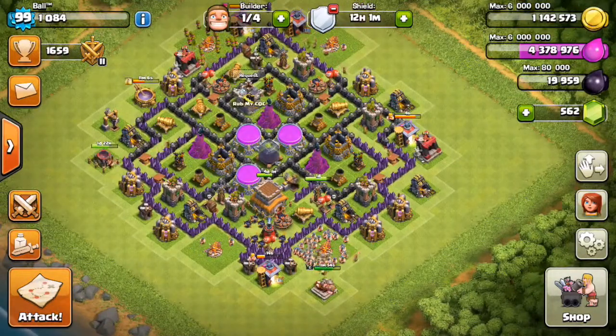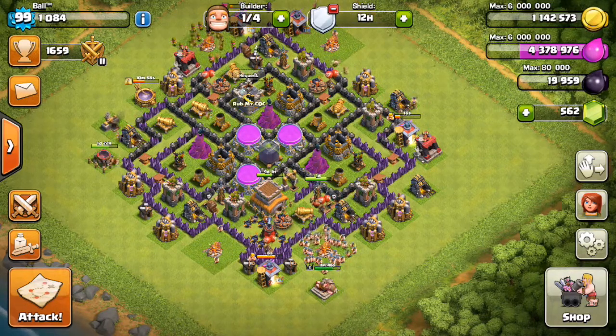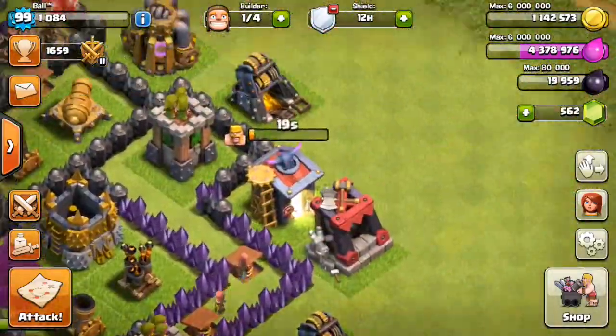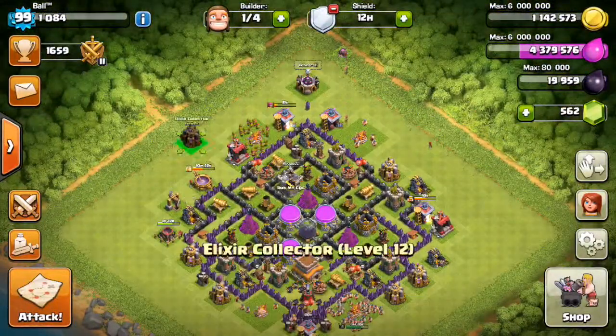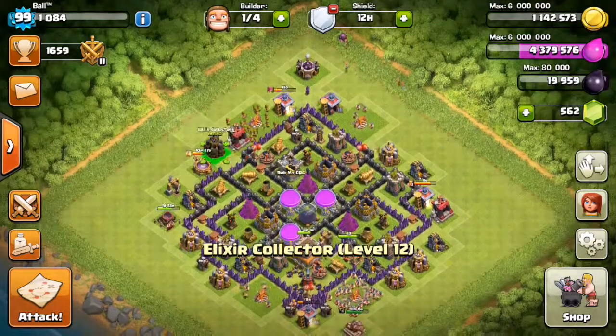Our plan is we're going to take the barbarian, drop him down first and use the archers. The barbarians are essentially going to be the distraction, like if you're doing a giant or a golem, but you're putting them down as a distraction. They'll go for the outside. Usually when you're doing barch you either want loot or an easy one-star off bases that have a lot of stuff on the outside. If something is spread out really wide, you can grab it and get 50 percent.